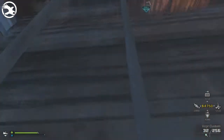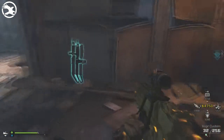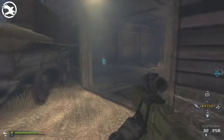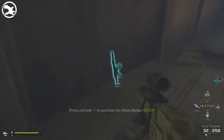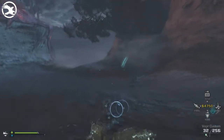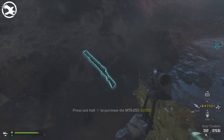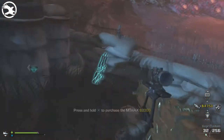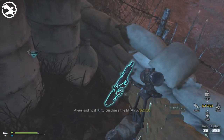Weapon number nineteen is the chainsaw light machine gun and that is $3,000. Weapon number twenty is the Unibadger submachine gun which is $2,000. Weapon number twenty one is the MTS-255 shotgun and that is $2,000. Weapon number twenty two is the MTAR-X submachine gun and that is $2,000.